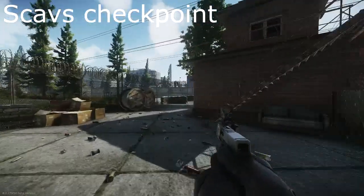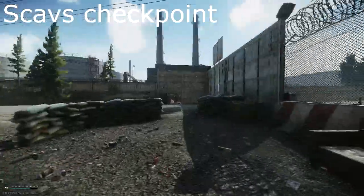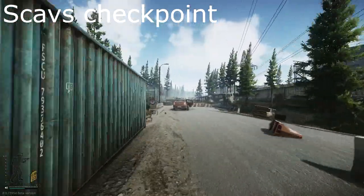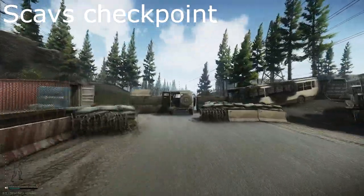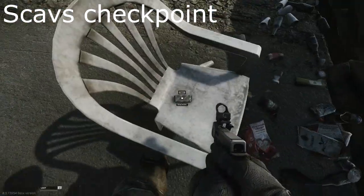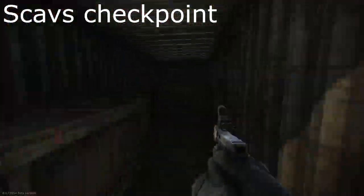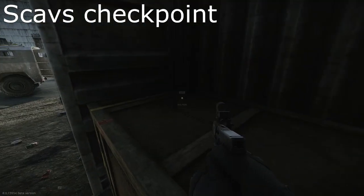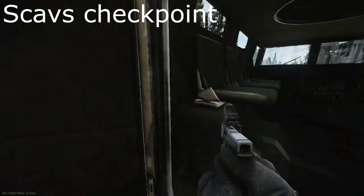Next up we've got Scav's Checkpoint. This is a normal checkpoint — I'm just at the other side of the gate. You can come through that hole as well. What you want to do is follow the road all the way up here. Once you see this — I think it's called like a tiger or something in this vehicle. You can find some crackers on the deck chairs, bags to loot, some food, and some ammo spawns. You stand here and you will be on your way out.